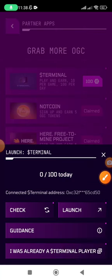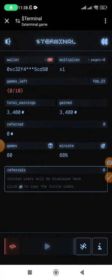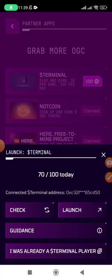Now click Launch and play your game normally — you're going to claim your points. The wallet I'm using here is from Trust Wallet, and I'm also using Trust Wallet to play the game, so there should be no conflict. I click Check and it's going to collect the coins I already earned. Make sure you do this change: if you're using Trust Wallet, just copy the Ethereum wallet from Trust Wallet and replace the address in the OGC app.